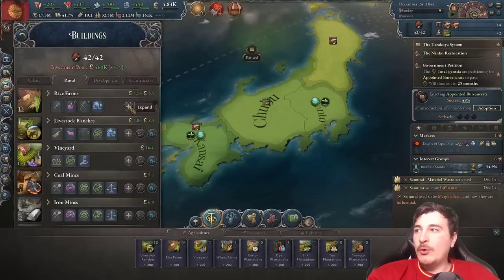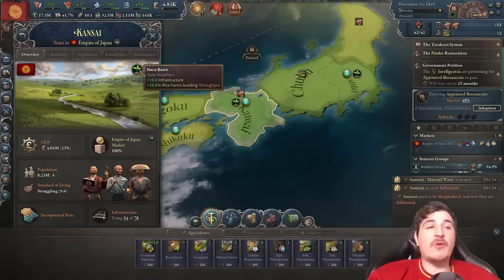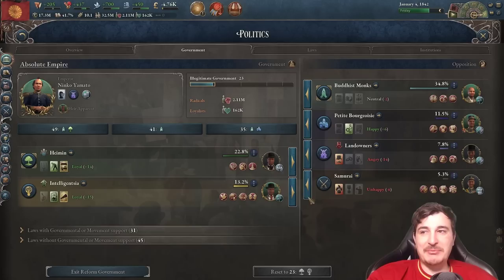That was pretty embarrassing. I'm also going to queue up a second winery, since we already have one in Chubu. We're also going to get some rice farms done in Kanto — seven rice farms, because Kanto already has a Nara Basin 10% rice farm throughput bonus unique to the state. There's also another unique bonus of 10% throughput for all agricultural buildings in the Kanto plains. But now I'm genuinely unsure what to do about the legitimacy issue.